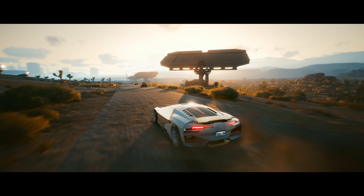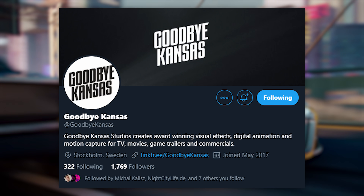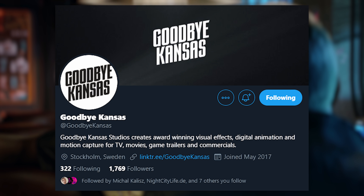During the event, there was also the Diner CGI trailer, which was created with assistance by Goodbye Kansas Studio — a studio that creates award-winning visual effects, digital animation, and motion capture for TV, movies, game trailers, and commercials.